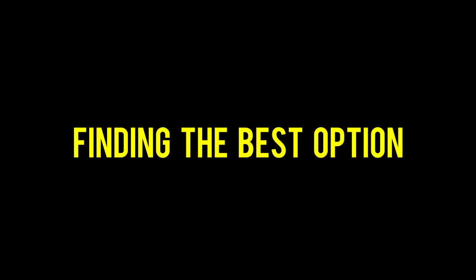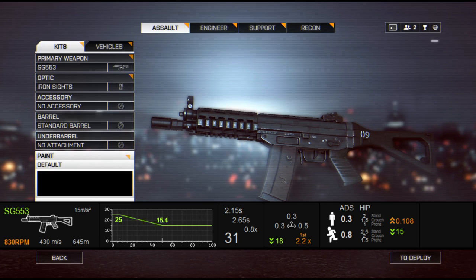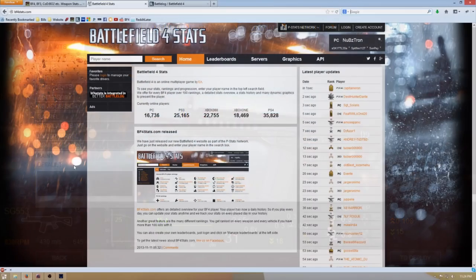Here's a great technique for finding what attachments might be the best for a particular gun. Let's look at how I might want to go about picking the best attachments for the SG553, a carbine weapon. Using Symthic as a resource, let's analyze the weapon quickly. The SG553 has a moderate bullet velocity and a relatively high fire rate of 830 rounds per minute. The left-right recoil is relatively high at 0.3 and 0.5 respectively, and it has a modest vertical recoil at 0.3. This means that as I fire the gun, it's going to push the gun 0.3 degrees higher each bullet, and left or right at 0.3 or 0.5 degrees. At face value, the gun looks like a mid-range to close quarters weapon, so I'm going to choose attachments that will help it be better at that role.